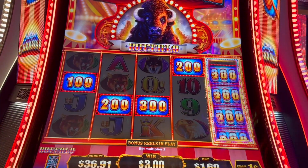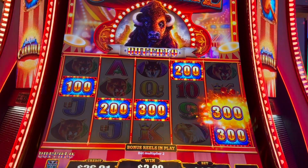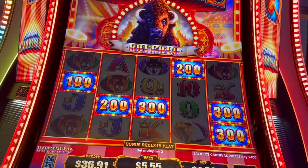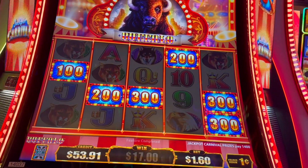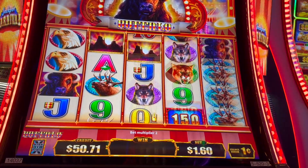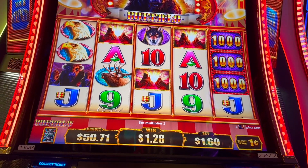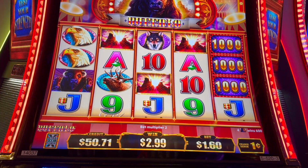I want to see the big high numbers. That was a $14 win right there on the cash box feature. I guess it was $17 — I don't know where the extra money came from, maybe it was the coins. That's a $6 win on the Buffalo, and $6 on the Eagle as well. $1.60 times two on the jacks.